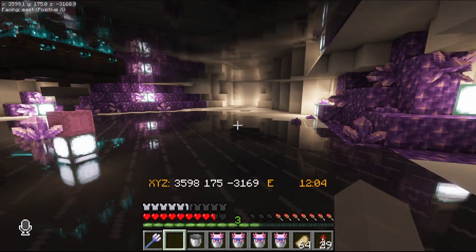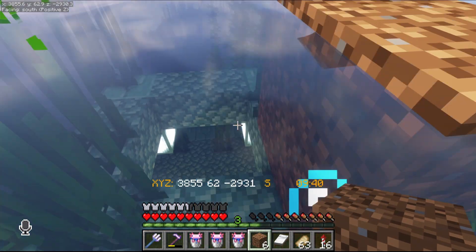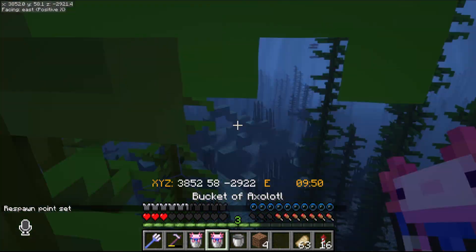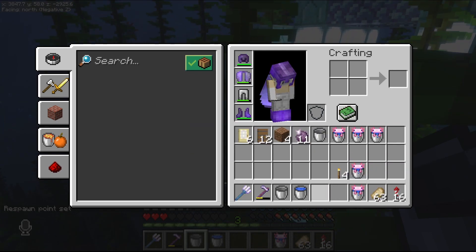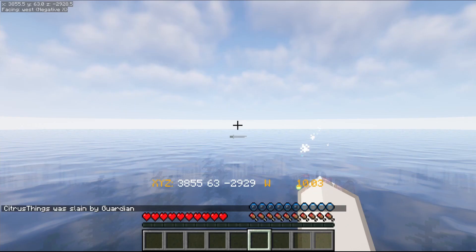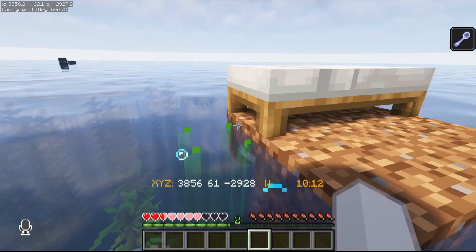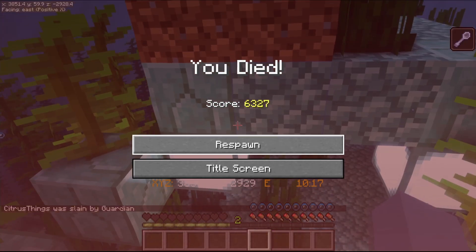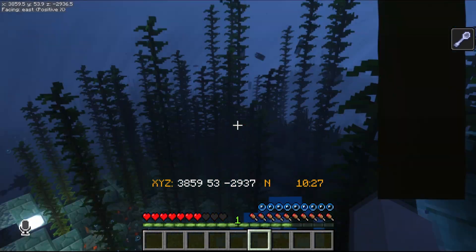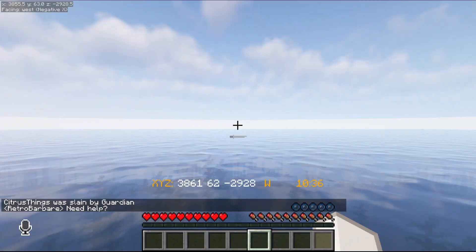All right, let's get to that ocean monument. We're at the place — let's hurry up and throw a bed down by putting some dirt up before we take too much damage. Spawn point set. Release the axolotls. Where is my stuff? Get him, axolotl! There's my stuff — one of the axolotls died.